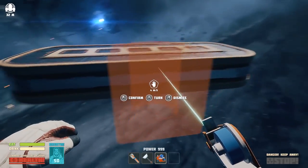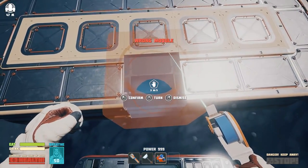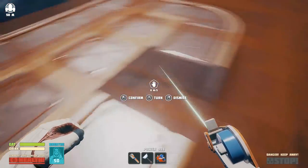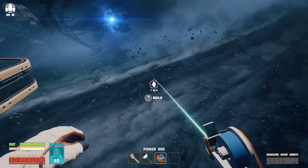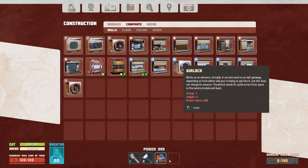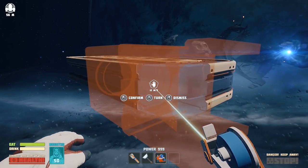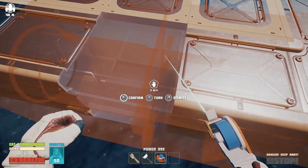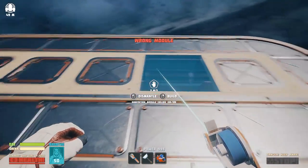So if we want an airlock, let's put it in here. Wrong module — okay, so that's not the right one. Large habitation module, large service module — let's put this one over here next to this. I wonder if there's a way to connect these. Tube compartments, small airlock — that's interesting. 'Airlock works as an entrance.' Oh, I'm a dummy!